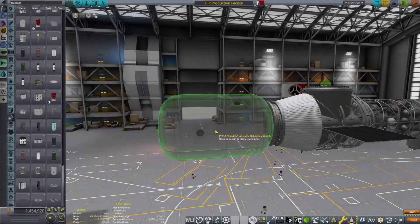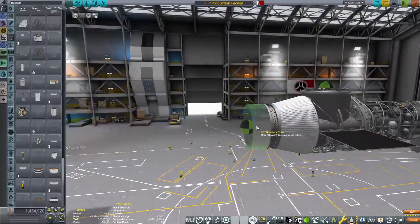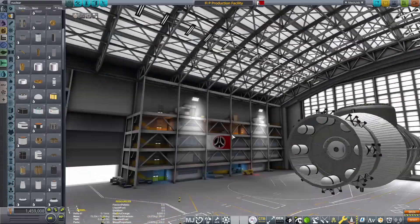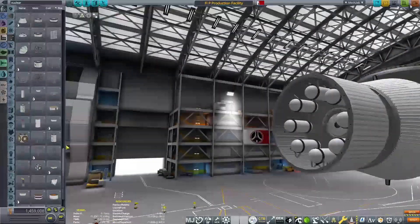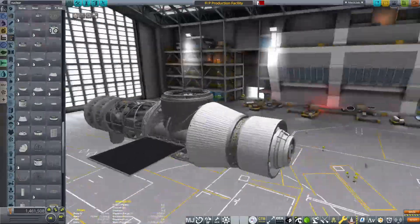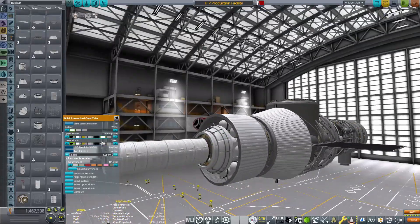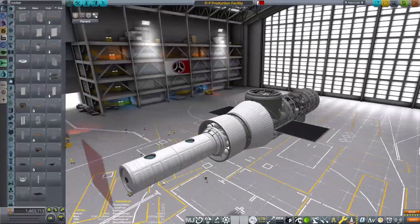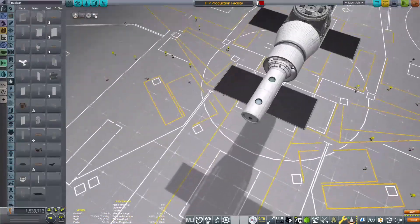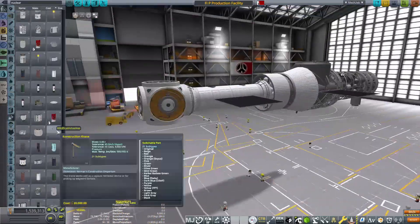Hello everyone, Karnasa here and welcome back to Coming Home Redux. At the start of this episode we're going to be in the space plane hangar working on the new space station that we are going to set up around Armstrong. That is going to be the facility that will take the enriched uranium we produce on the surface base from the last episode and turn it into fission pellets, which we are going to use for our far future interplanetary vessels with the pulsed fission drive. It's going to be really cool with a very good engine and I'm very much looking forward to being able to use that.